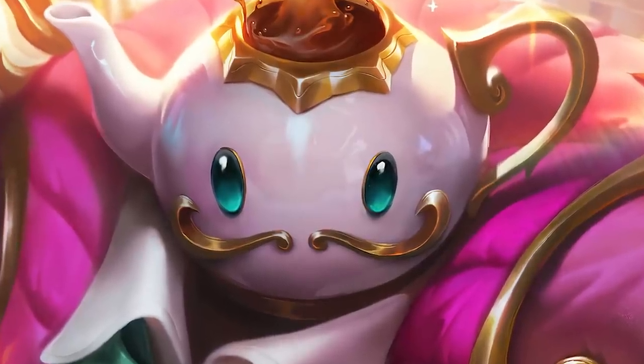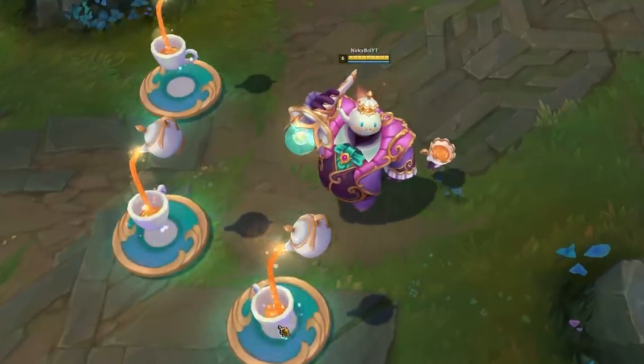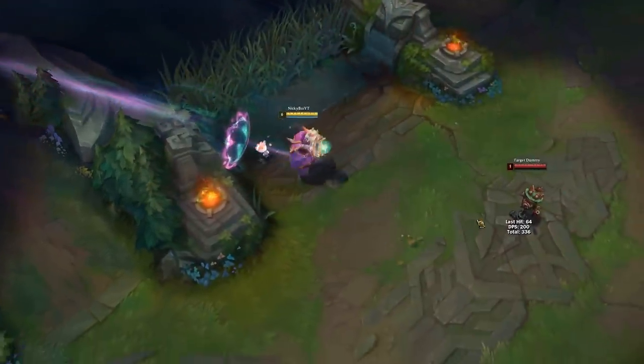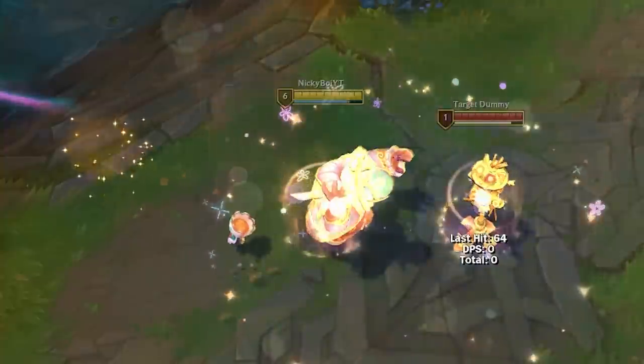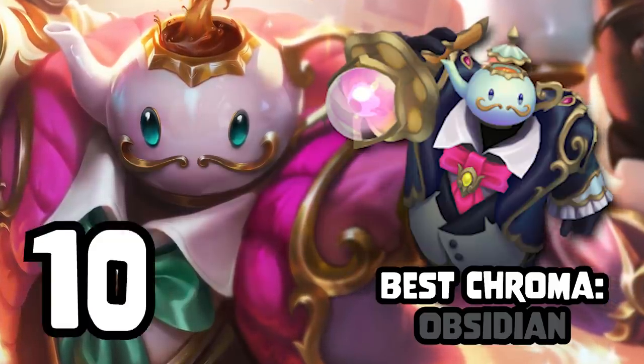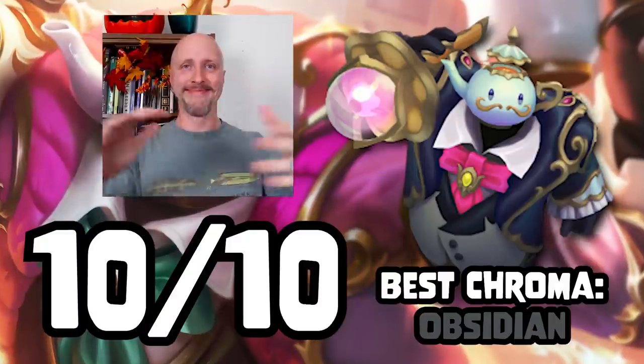Have you guys ever heard of the phrase 'diamond in the rough'? The teapot hat, the W animation — everything about this skin is just absolutely amazing. Which is customary for Bard skins, but this one just seems incredibly exceptional. Obsidian is the best Chroma, with Rapid Fire Skin Review's first ever ranking: 10 out of 10. Yes, it's that good.